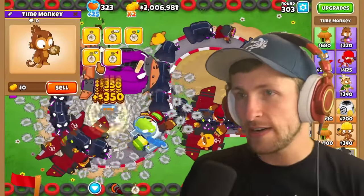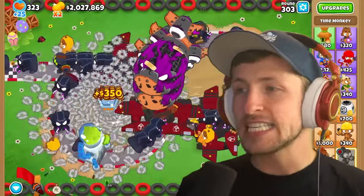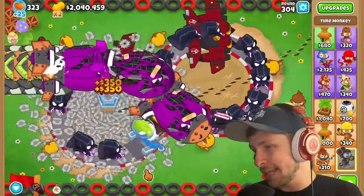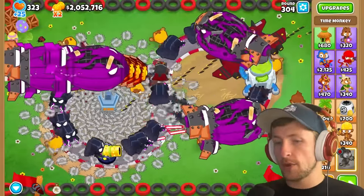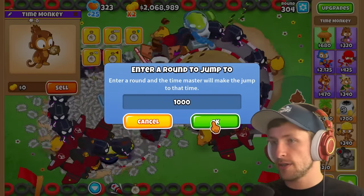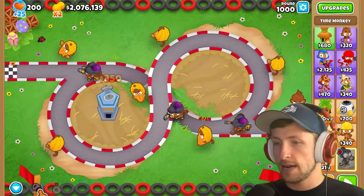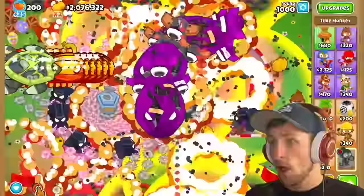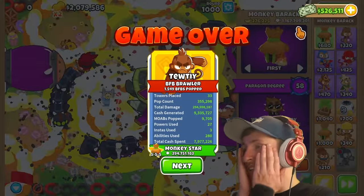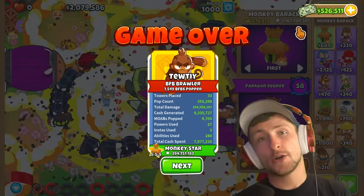We'll probably instantly lose if we go to round 1000, but I want to use the ability on round 1000 and see if it can hold up at all. We're kind of struggling now and there's no way we could beat round 1000 normally. I lost - that's to be expected. Using the ability - it wasn't able to hold up at round 1000, but look at this - it got a billion pops! I hope you enjoyed today's video. If you did, hit that like button, subscribe, and turn on notifications.